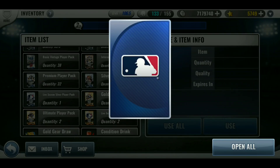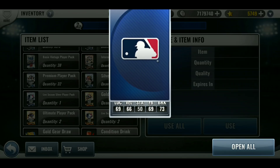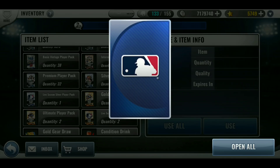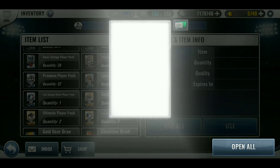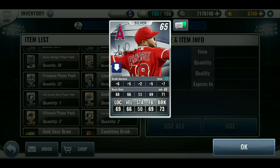All right, silver. It is a relief pitcher — that is good — but if it's Blake Parker '18, that's not good. Oh — Blake Parker — oh, Jose Alvarez! You know what, that is a pretty good pull for me.